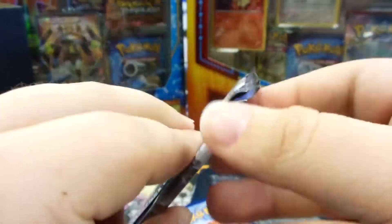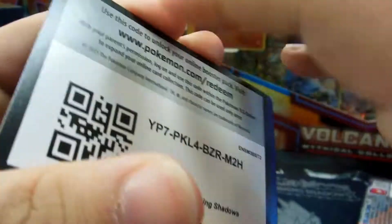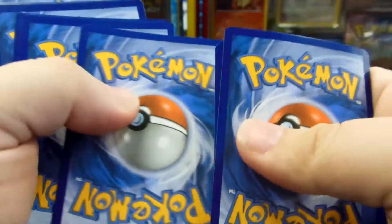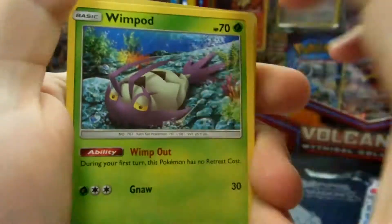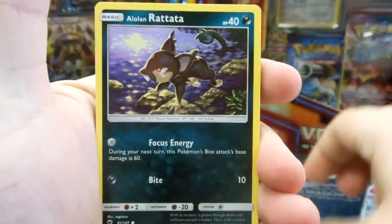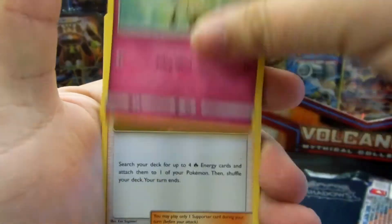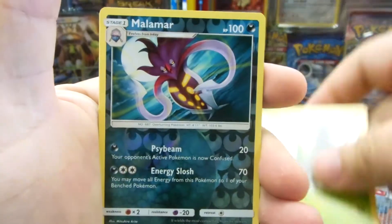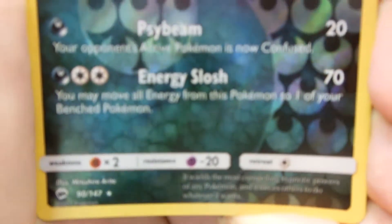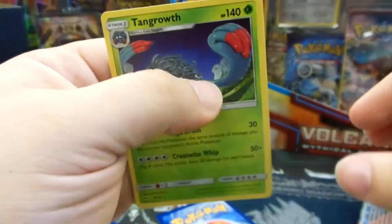We have Tapu Fini on the cover. Code card. One, two, three energy, one and two. Start off with a Wimpod, Elowen Rattata, Magikarp, Pansear, Cutiefly, Kiawe, Porygon 2, Metapod, Reverse Holo is a Malamar, and the Rare in the pack is Tangle Growth, Non-Holo.